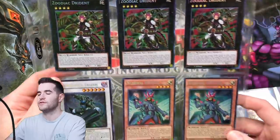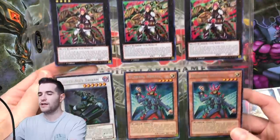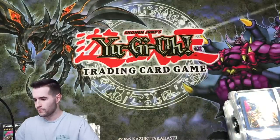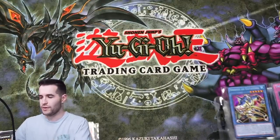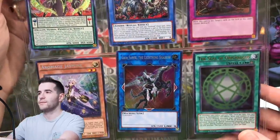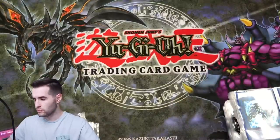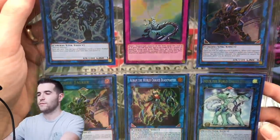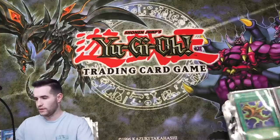Okay, we're getting into some Secrets here — this is nice. Zodiac Drident. We got Number Hunter. Solemn Scolding is a cool card. Maybe we're heating up here, maybe we're about to get to the good stuff. Gaius Saber, the Seal of Onigalcus. Link Spider. So let me know what you guys think about this so far — what do you guys think about the value?